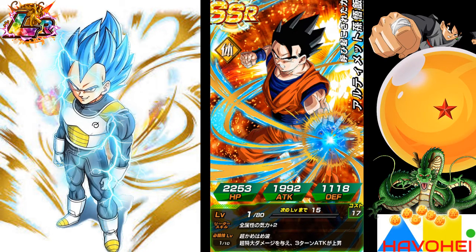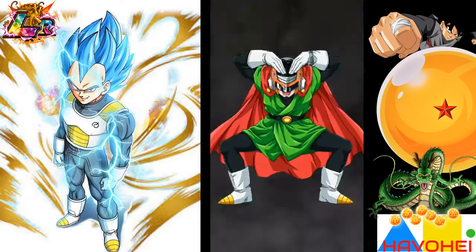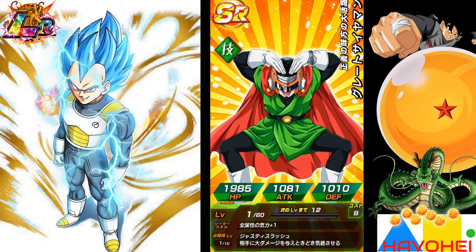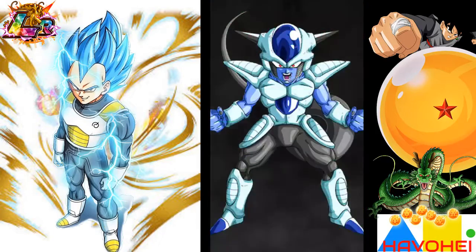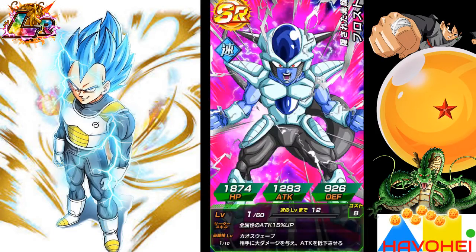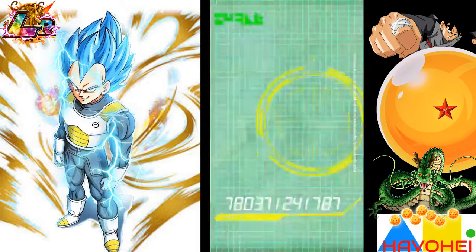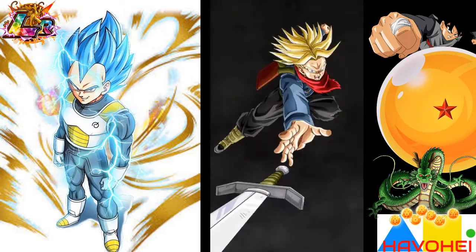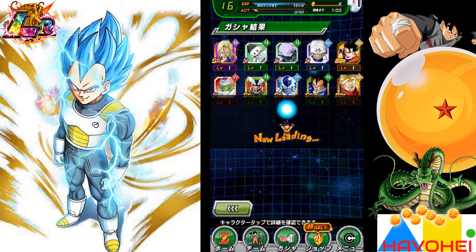A win all the way around. Hopefully I get the Vegito, but I'll be fine with the Trunks. We got a Frost — all right, what do I get? I thought that was 10. Vegito or Vegeta... and I get the Trunks, which is fine. I still haven't been able to pull the Vegeta yet, but this is still a great card — physical — to go along with my physical Ultimate Gohan. Nice pull, good pull overall.